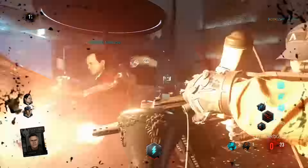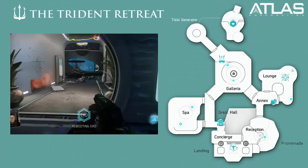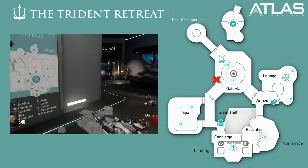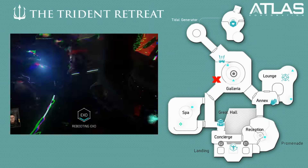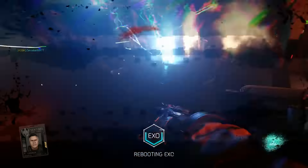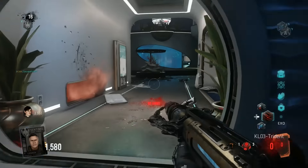Step number 4 of the Descent Easter Egg requires you to use EMZ Zombies to charge an electrical panel. The electrical panel is located in the Galleria right here, near the Galleria door to the Great Hall. If you don't see the electrical panel and it's not open, it's because you haven't completed the drone challenge step covered in my previous video.